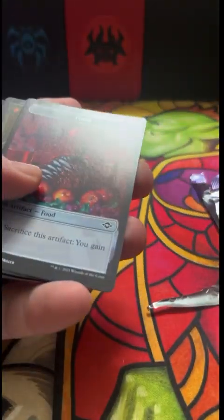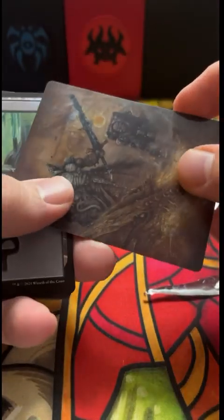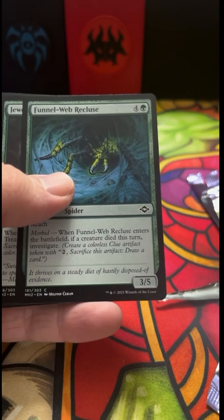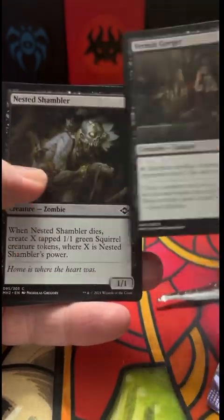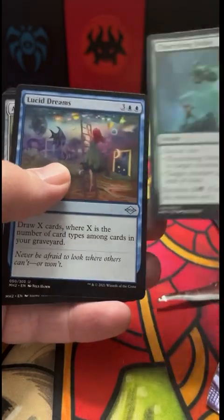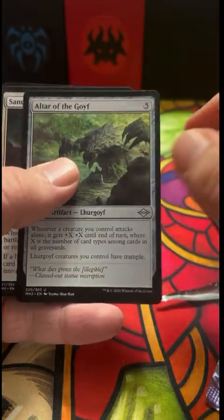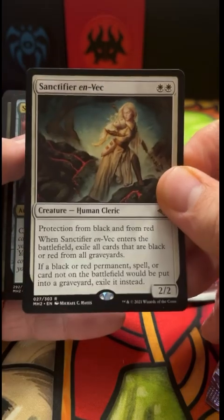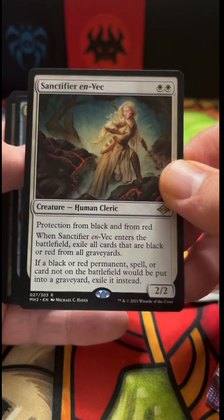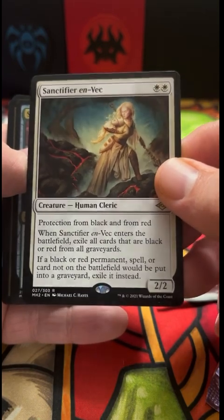Murktide Regent — eventually it's got to be one of the top cards in the format. I still think it is, it's just maybe not as favored to be played right now. Foil Swamp — great. Nested Shambler — look at the artwork on that guy, he's seen better days. Lucid Dreams — that is pretty awesome art. And a Sanctifier en-Vec — this card is so good. Being pro-black and pro-red, the only thing I think better right now would be red and white for the 4c decks, but this is still an excellent card.